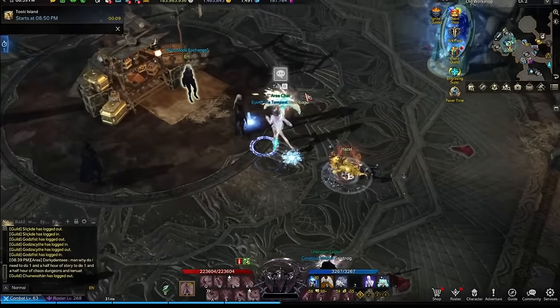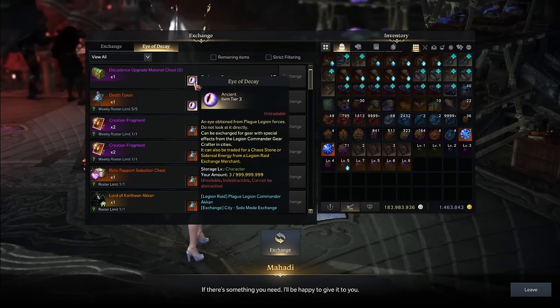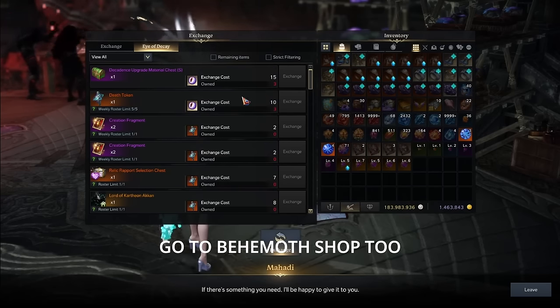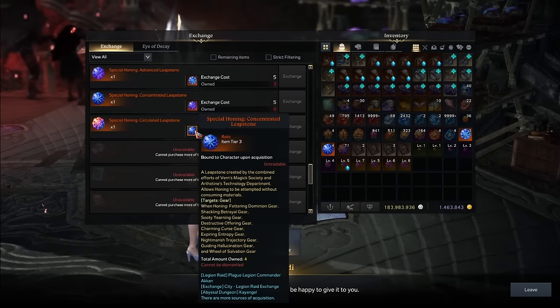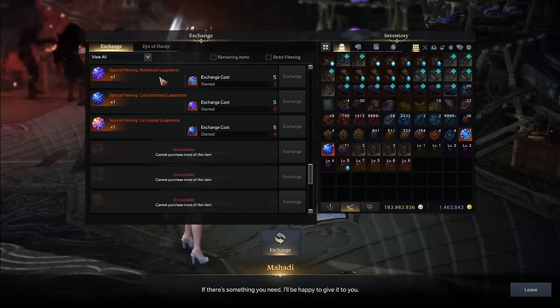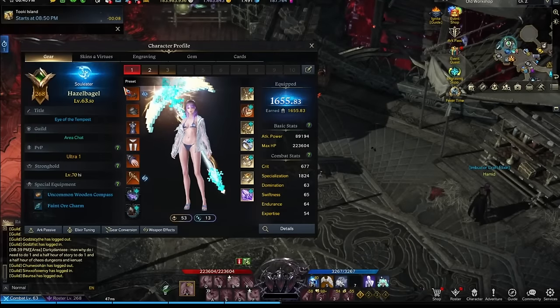Finally, go to the Legion Raid Exchange NPC and make sure you spend all of your eyes and convert, convert, convert. There's one more important thing from this NPC: the Special Honing Leapstones. Make sure you convert everything — if you were saving up you should have a decent amount. Right now I only have 71, but it's a decent amount because you need them to hone your gear at a 10% chance, which is a very high chance. Anyway, those are all the little things I wanted to mention. Thank you all so much for watching and I'll see you in the next video. Goodbye.